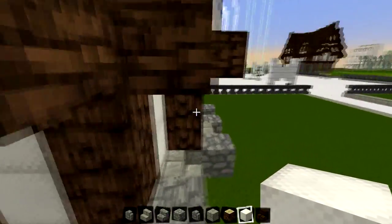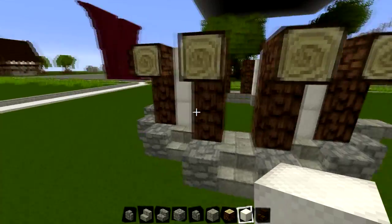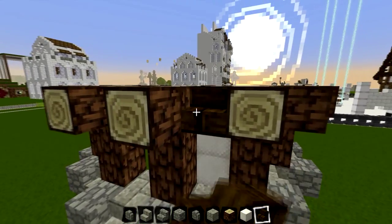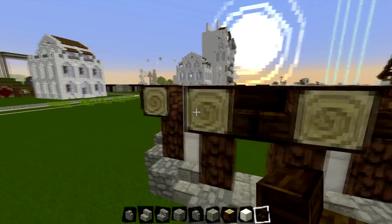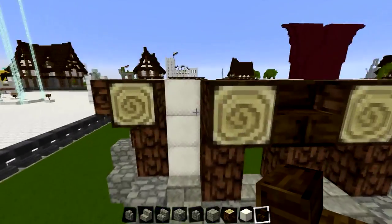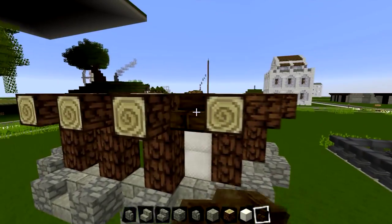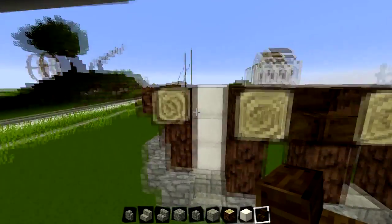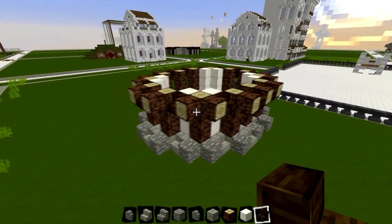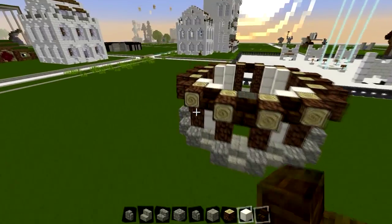And then we're going to place logs at the side, just creating a bit of detail and a bit of depth to it. Keep going around. Then just the last bit of wall, going around making sure that we haven't made any mistakes anywhere to patch up. Looking all right. I'm just going to place stairs in between all of the logs - I'll do that all the way around. And there we go. Looking all right so far. You should have something a little bit like that for the base.